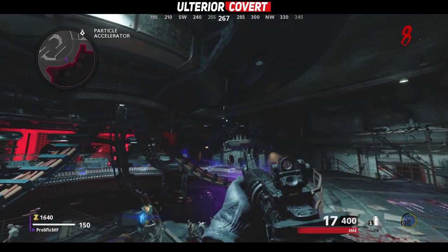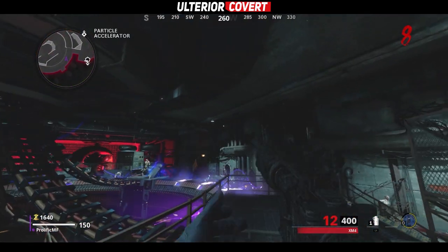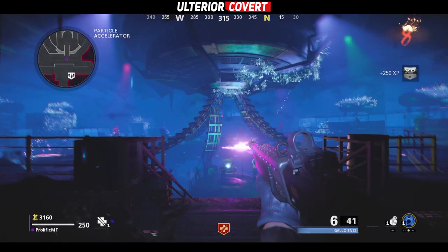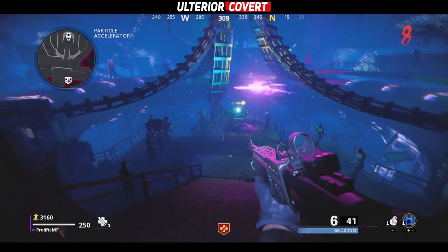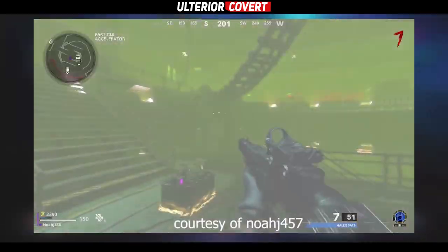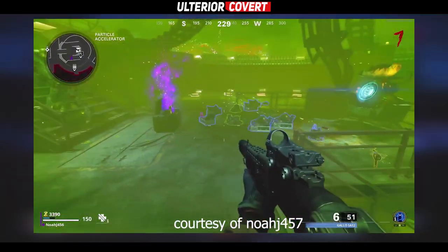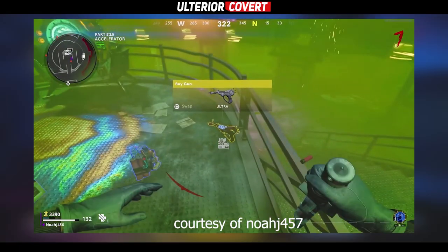The final wisp is located up near the roof on the opposite side of the room to the power room. Once you've shot all five, you'll be teleported to the zombies disco in the dark ether, and once the zombies carrying this crate get to the middle of the platform, you'll be teleported back and then you can open it up to claim your rewards, which could potentially include the ray gun.